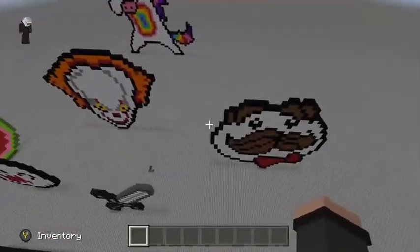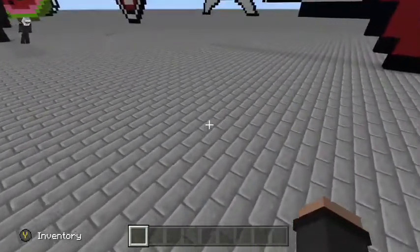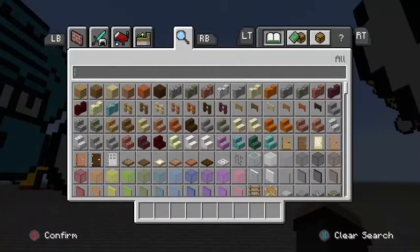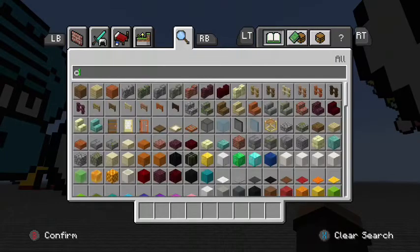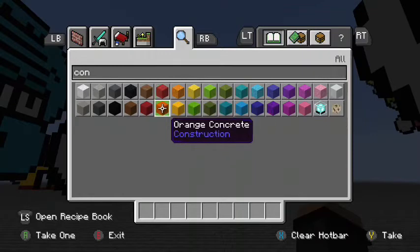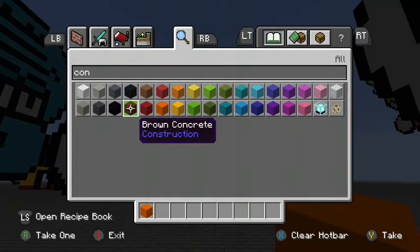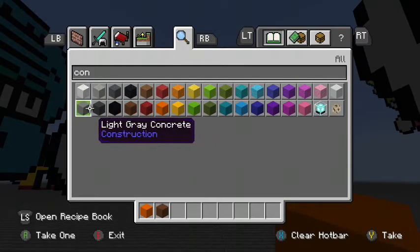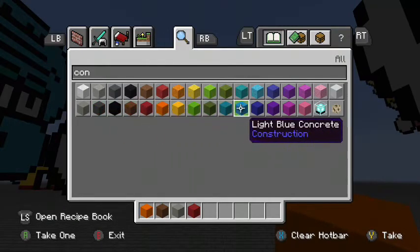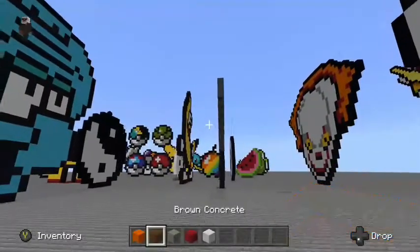For today we're gonna be doing something kind of easy, kind of hard, but I'll tell you guys what you need to do. You first have to get the colors. You're gonna want to get orange concrete, brown concrete, light gray concrete, red concrete, and also some white concrete.